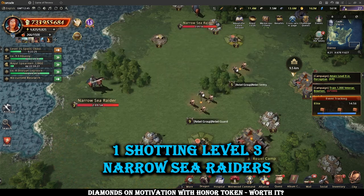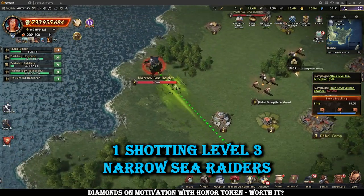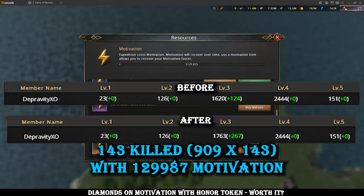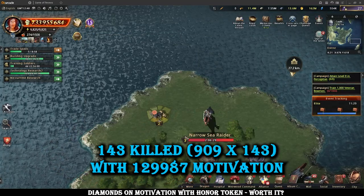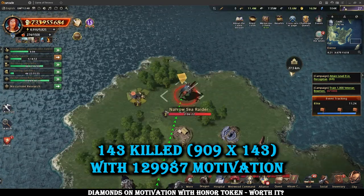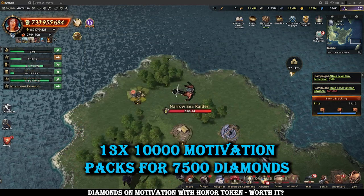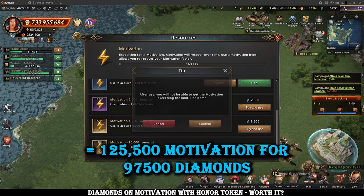I think I'll do videos on 100k diamonds on level 4s and 5s as well, just for comparison's sake. I hit level 3s throughout this, killing 143 of them overall, and I use 97,500 diamonds on the 10k motivation packs — buying it 13 times — then use a few 200 motivation packs to bring the value up to about what 100k would give. That gave me 125,500 motivation with a 9,825 motivation cap.